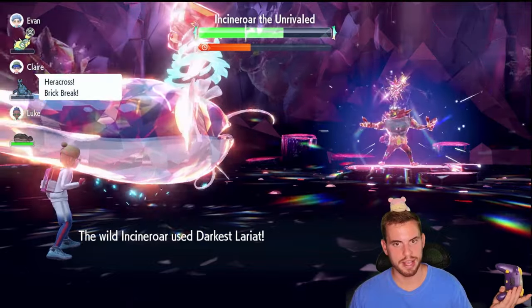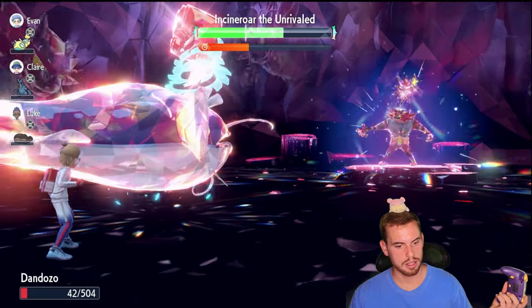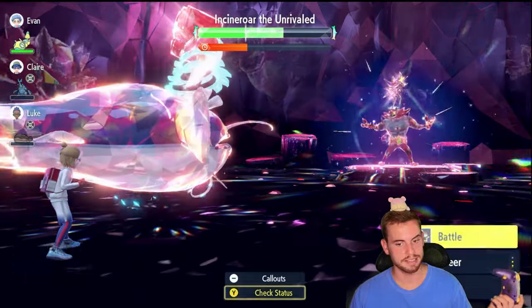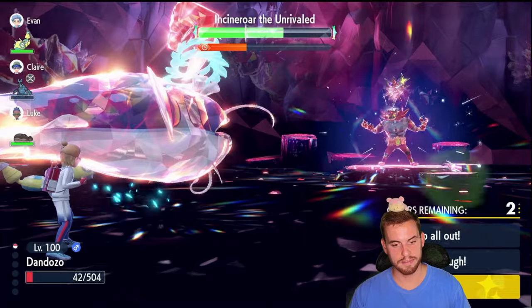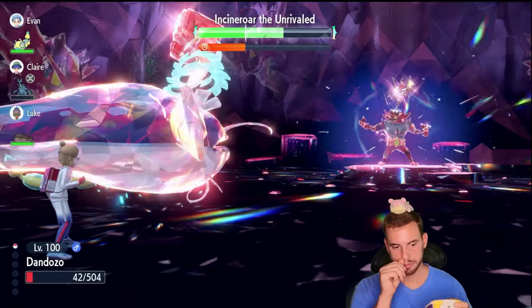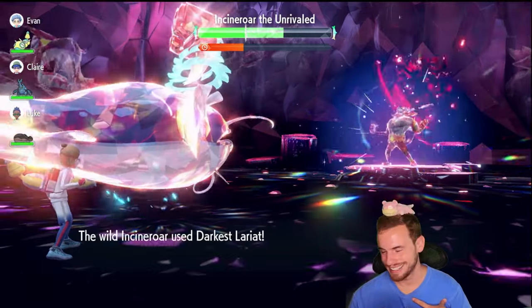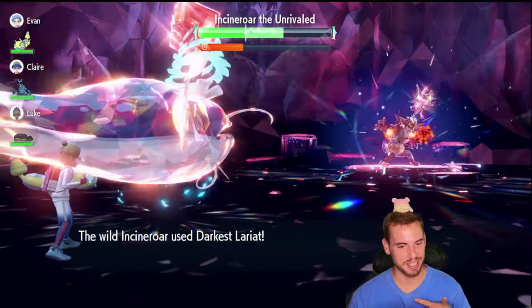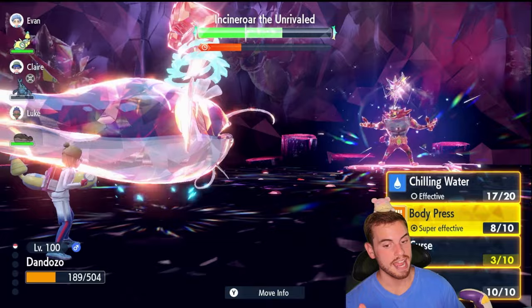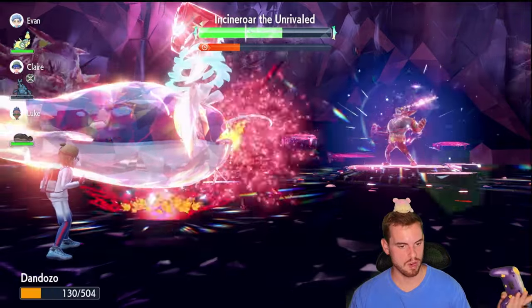I misclicked — I meant to use Body Press, so I accidentally used a seventh Curse. We're at plus six Defense already so that was a wasted turn. One moment — I've made a crucial mistake; I need to heal up. The seventh Curse put us too low, so I had to waste a turn Cursing and then a turn healing. We'll see if those two wasted turns come back to bite us or if we have enough room for error.